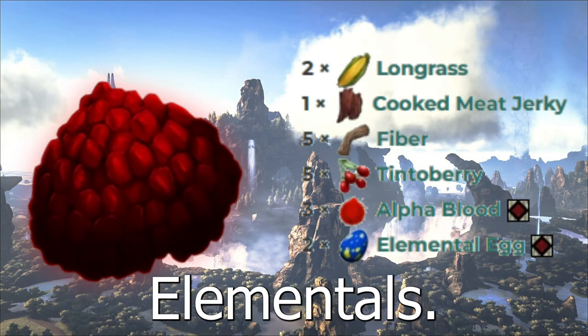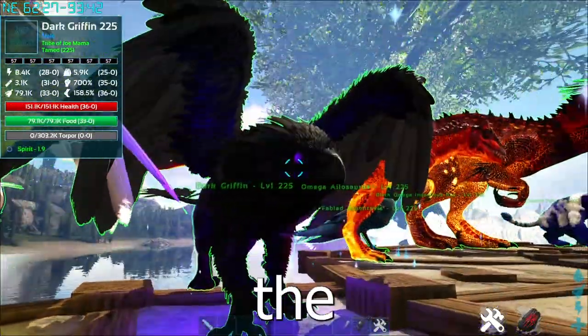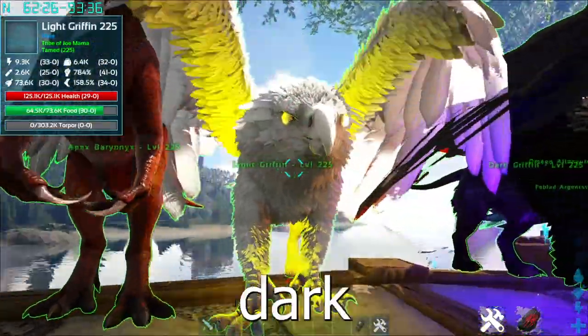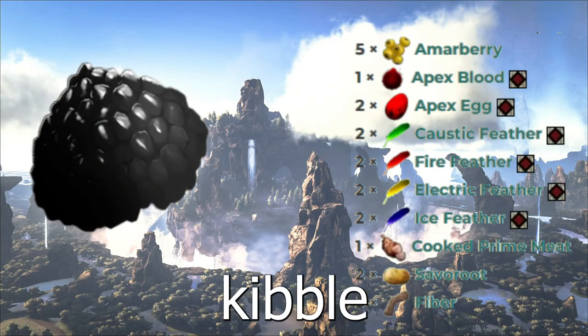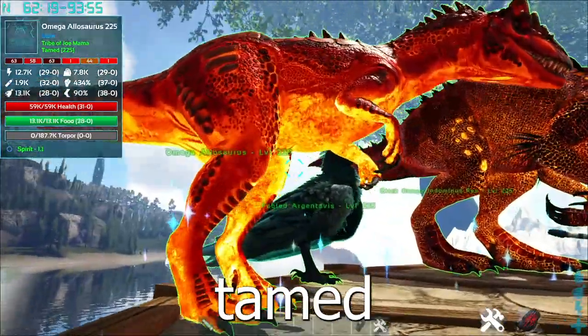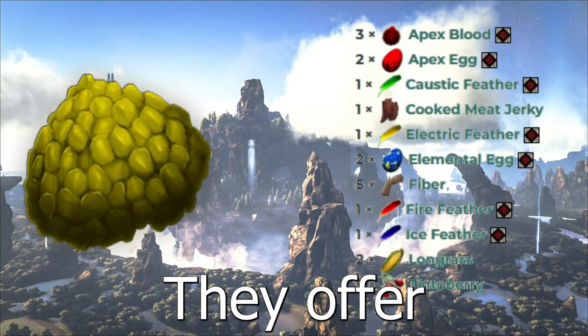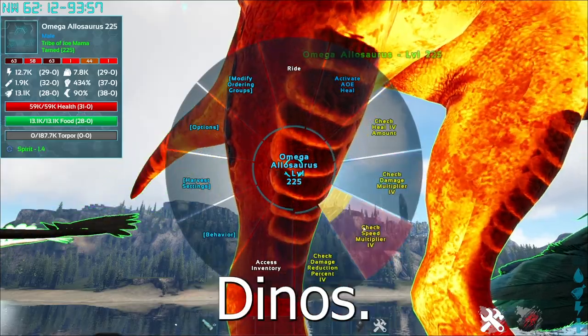Moving on to the Advanced Elementals — these are much stronger and have better stats than the normal elementals. They come in either dark or light, but they're basically the same, and they require Advanced Elemental Kibble to tame. Moving on to the Omegas — these are 13 times better and can be tamed with Omega Kibble. They offer buffs for your dinos, which is fantastic, especially for raising your new dinos.